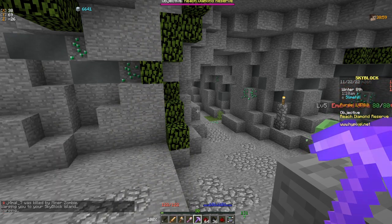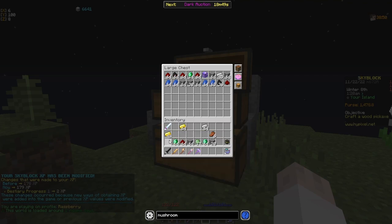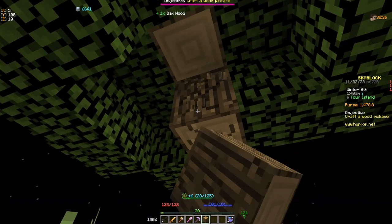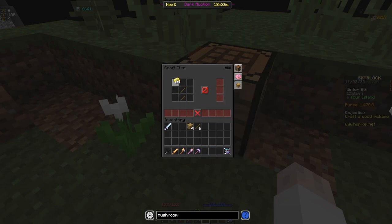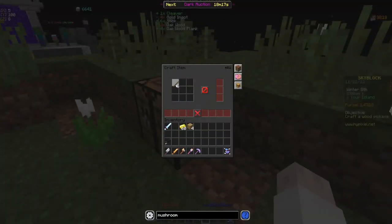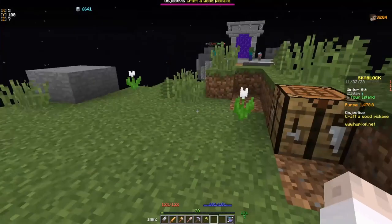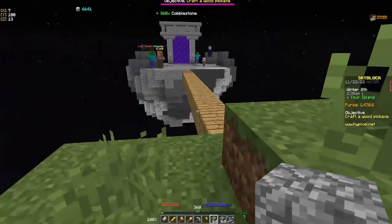We have all the things we need and we're going to go to our island. We're going to put all of these items away. The first thing we're going to make is a cleaver. The second and third things are a golden shovel and a golden axe. We're going to put the extra stuff away, grab our cobble, and upgrade our cobble minion. Just be careful — there will be mobs here, and if you die you will lose points, so we don't want that.